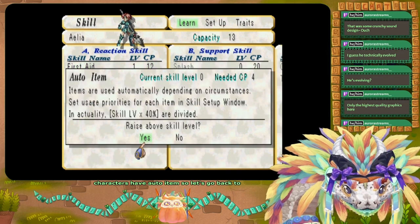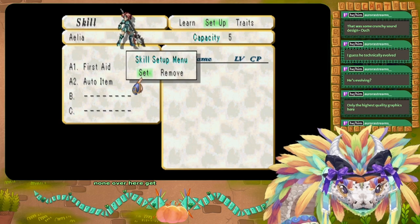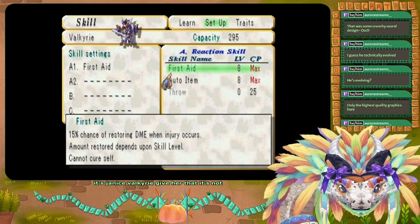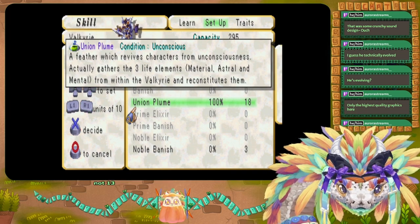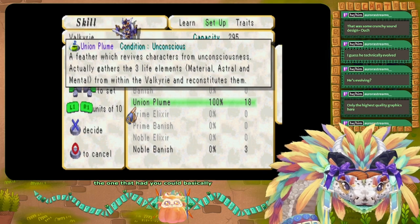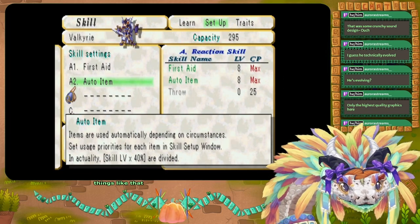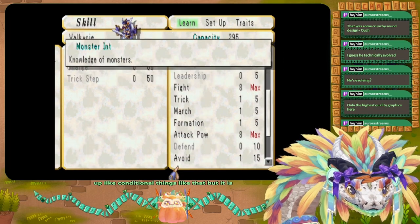Setting up Aila with auto item. This is kind of like Final Fantasy XII — the one where you could program your characters with gambits: 'at less than 80% health use a full heal,' 'at less than 50% use a normal heal,' you could completely automate battles. This version isn't that smart — you can't set up conditional logic like that — but it's still pretty sick.